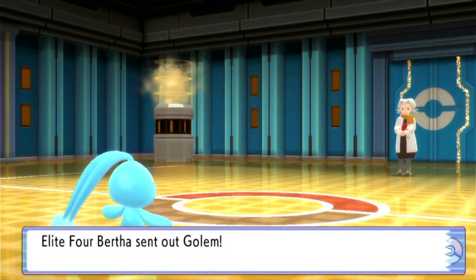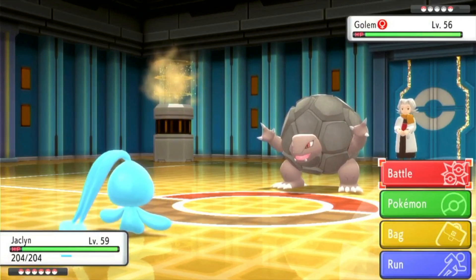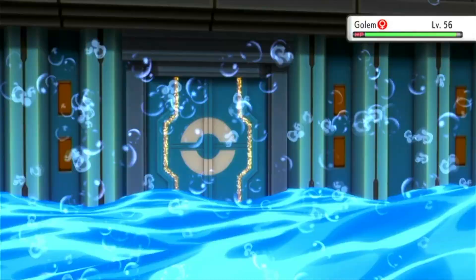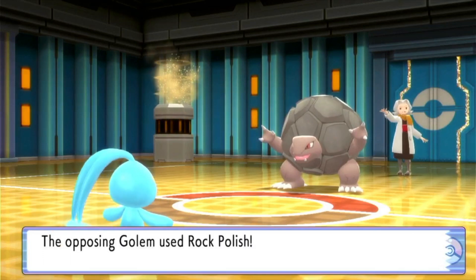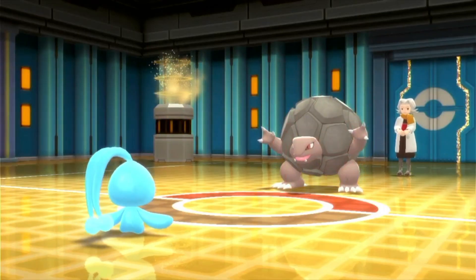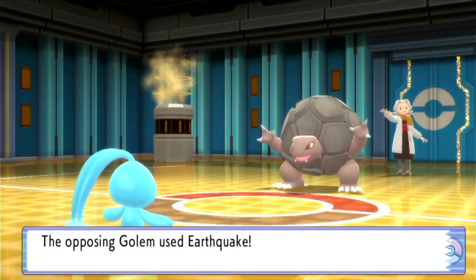Now Golem, and I'm going to keep out Jacqueline. Golem has Rock Polish, Heavy Slam, Earthquake, and Stone Edge, and is holding Soft Sand. We'll just send out another Surf. It has the Sturdy Ability, so this one attack isn't going to work. That's actually why the next move I'm going to do is Whirlpool, which will surround it in a Vortex, so next time I use Surf I don't have to worry about Sturdy.